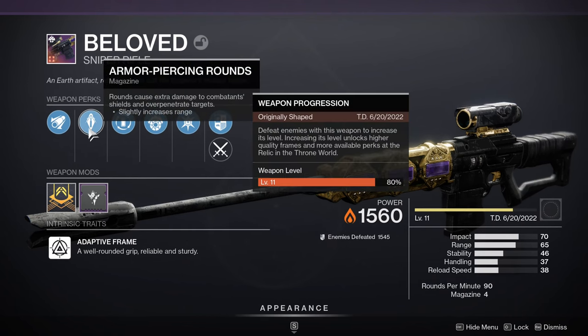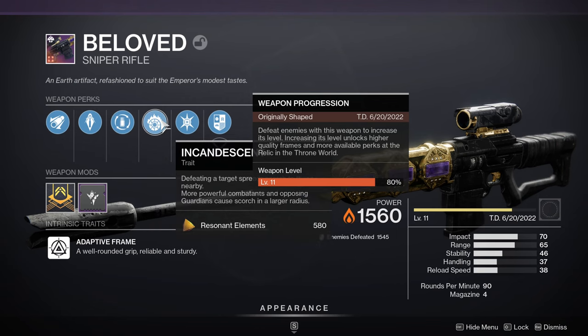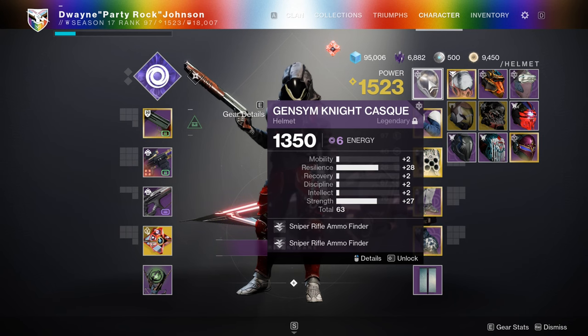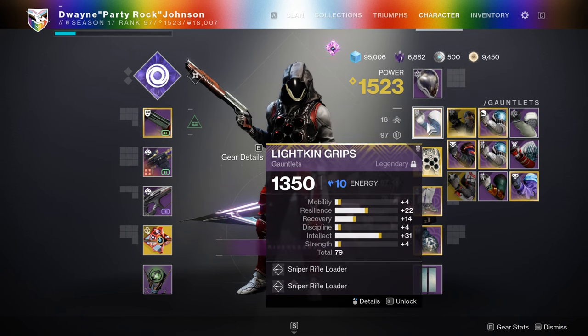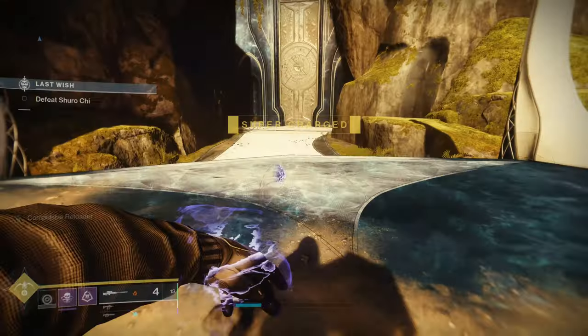For Beloved, once you get it to level four you're going to want Armor Piercing Rounds — this makes it easy to get collateral kills on the thrall and it'll save you ammo and time. Compulsive Reloader is really nice since you get access to it right at the start and it improves your reload speed. Incandescent you unfortunately have to reach level 9 or 11 to get, but it's the best and most helpful perk you can get on any of the opulent weapons. Then for Taking Spec on Beloved.